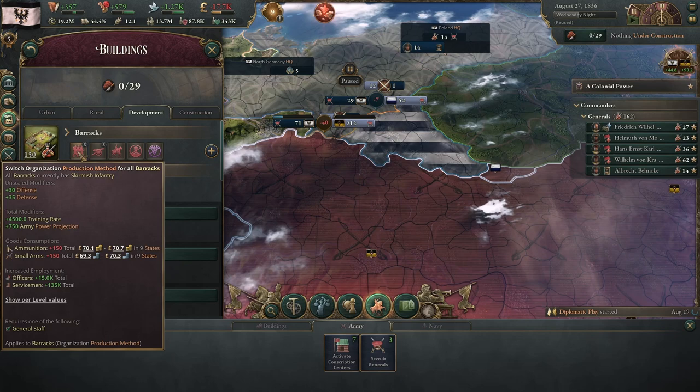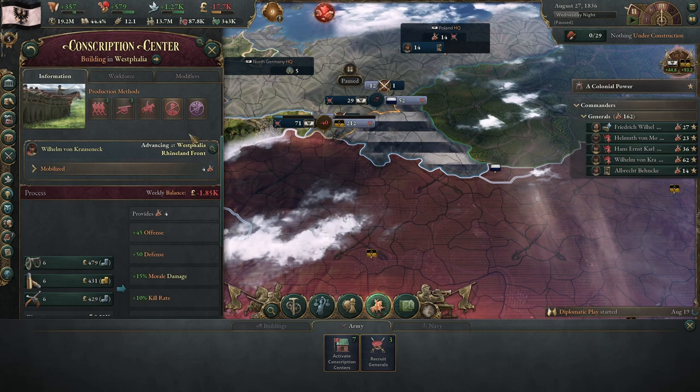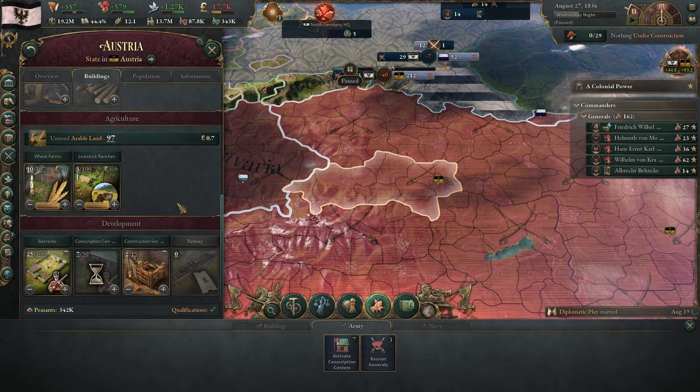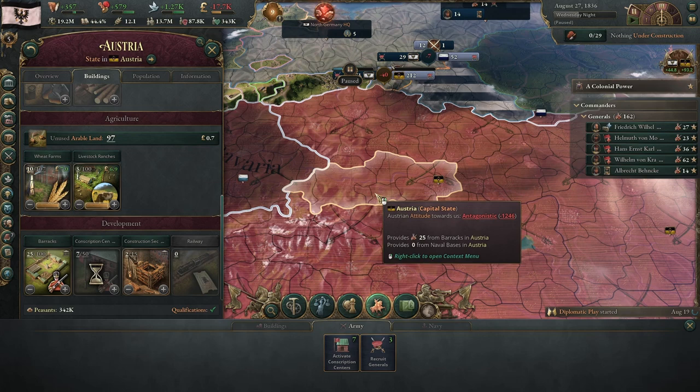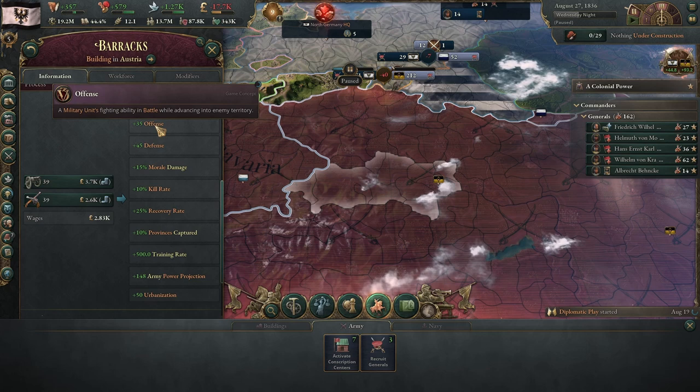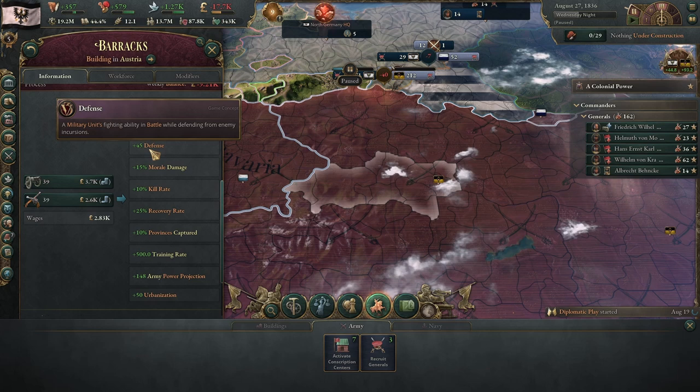We have skirmish infantry and our artillery support being mobile infantry. Looking at our overall stats, this production method gives us plus 45 offense and plus 50 defense. We can at any time before a war go and look at an enemy force and see what their production methods are like. Going to the capital state of Austria and looking at their armies: they have line infantry, which is slightly worse than ours, and also mobile artillery, which is equivalent. This means they have a lower offense at plus 35 and a lower defense at plus 45 — so our troops are better than the Austrians, but this is only a marginal increase.